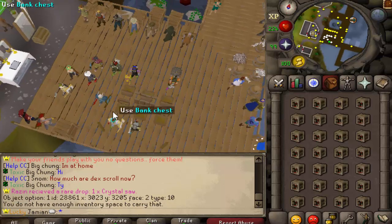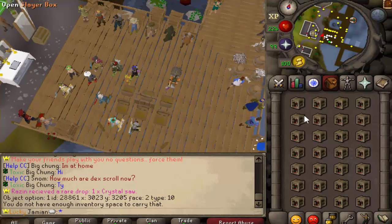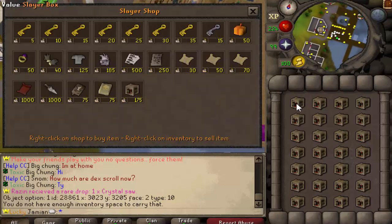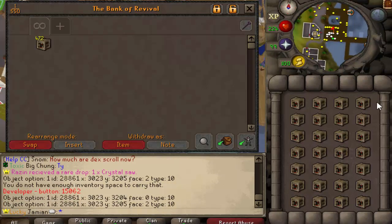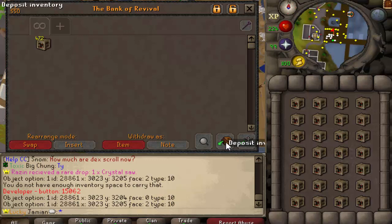This is a new box that came out. Basically how the box works is everything on its table has the same chance — everything is on the common table. So you get the same chance of getting a Primordial Crystal as well as Rune Boots. The only items that are not technically on the same table are Bonds. You can get Bonds from these, but they are at a rarer chance.